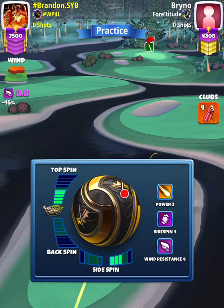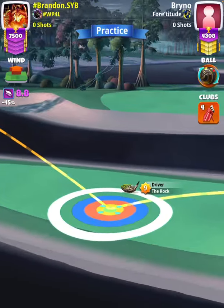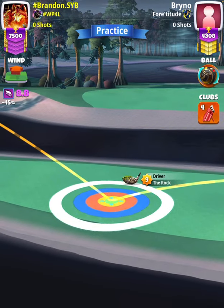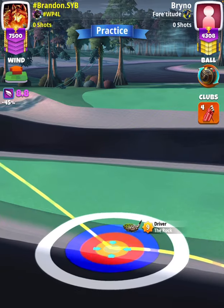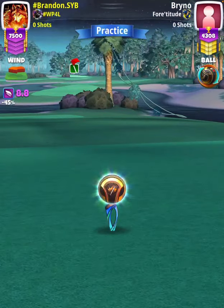Then I'm gonna swap over to my Kingslayer ball. Our adjustment is gonna be wind minus 0.4, so I'm adjusting 8.4 rings. Then we're going to apply max overpower with max right curl.